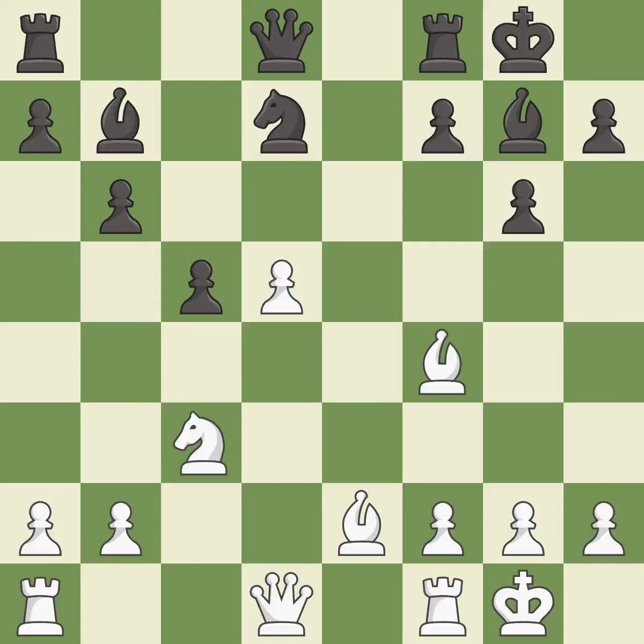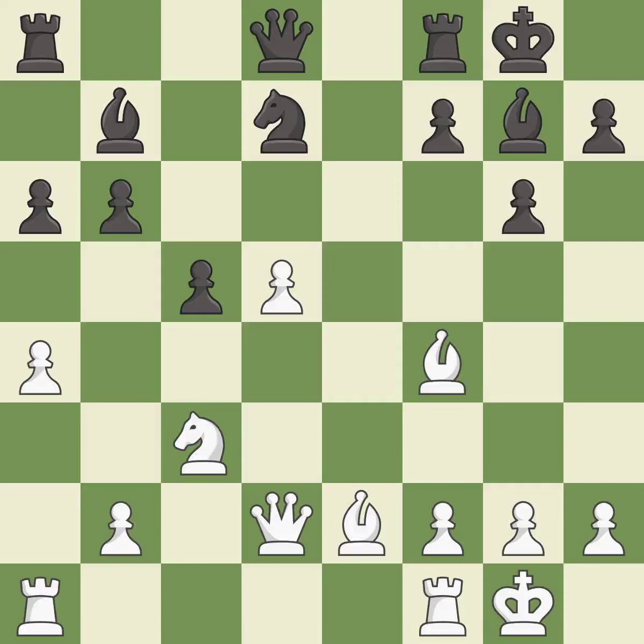This allows the opponent to push a passed pawn towards promotion — it is an inaccuracy. This connects the rooks, which helps them coordinate together in the future; it is excellent. A very strong play — it is excellent. This overlooks an opportunity to develop a rook off its starting square. This allows the opponent to take an outpost with a bishop — it is an inaccuracy. This takes an open file, a common method for activating a rook; it is good.